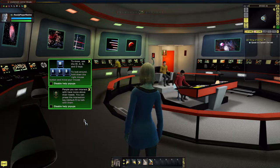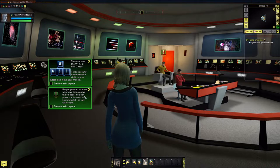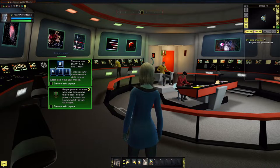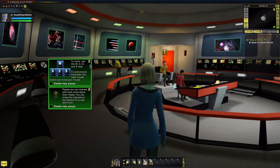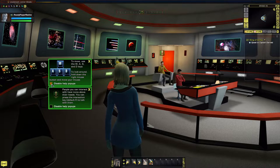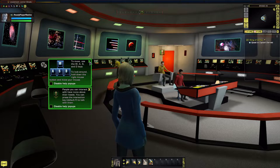Little pop-up screens come up as part of the tutorial to help you get used to the game - things like WASD to move around. If you don't want the help because you've played these sorts of games before, you can disable the pop-up by clicking the tick, or you can dismiss them by clicking the X.